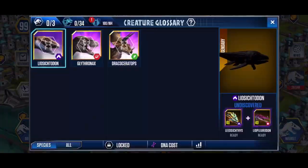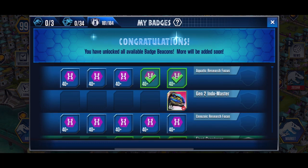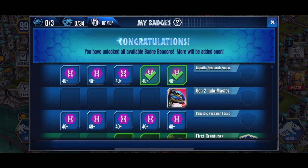I almost forgot — I finished bringing Valkyrie up to level 40 earlier today, so I pick up that badge. Three more left to go: aquatic research focus, which means getting level 40 hybrids in the aquatic area, and cenozoic research getting level 40s in the cenozoic. I don't have any level 40s in the cenozoic, partly because the tournament hybrids there are way overpowered, and I've been focused on Jurassic.